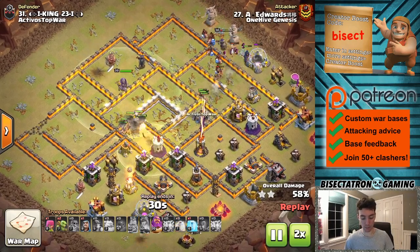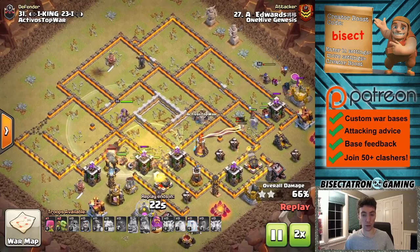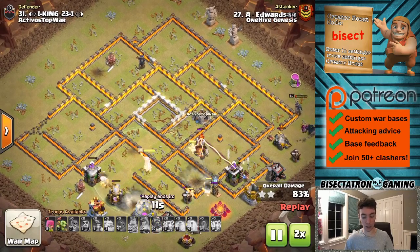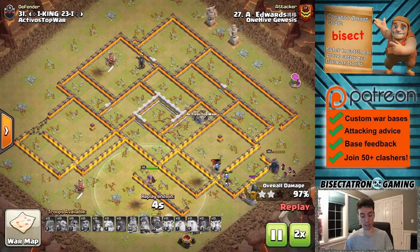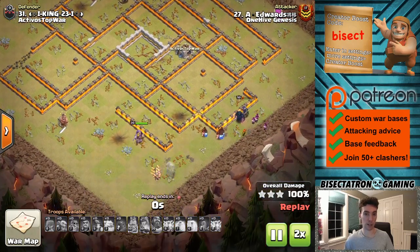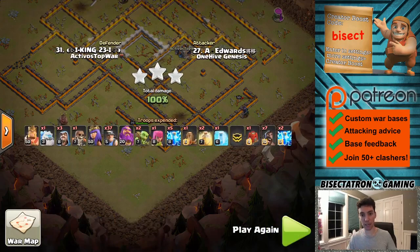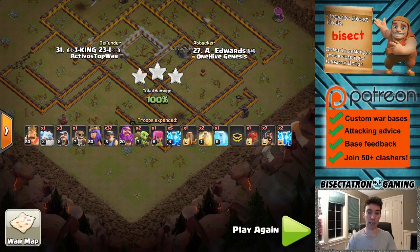If you're a base builder out there, make sure that you are not putting your Eagle, your Clan Castle, or your Queen near each other, or near Inferno Towers. You've got to be really careful these days with Lightning Spell value. It's one of those things where if you know how to defend it, it's really easy to defend — there's nothing the attacker can do. It's either there or it's not. So don't have it be there on your base.